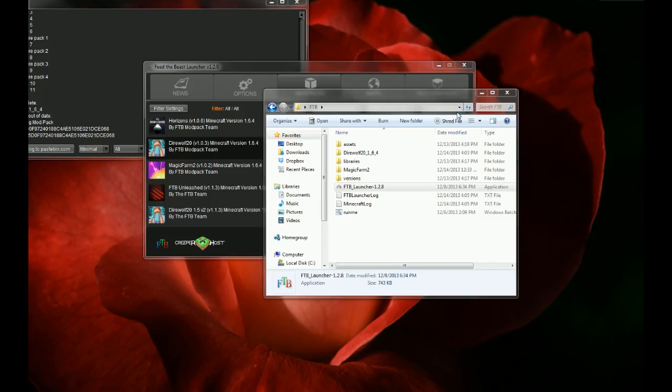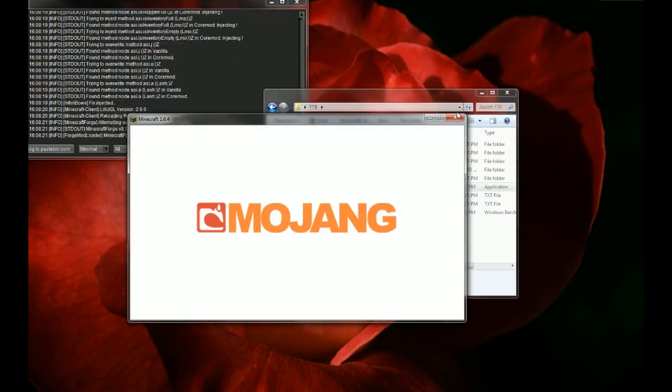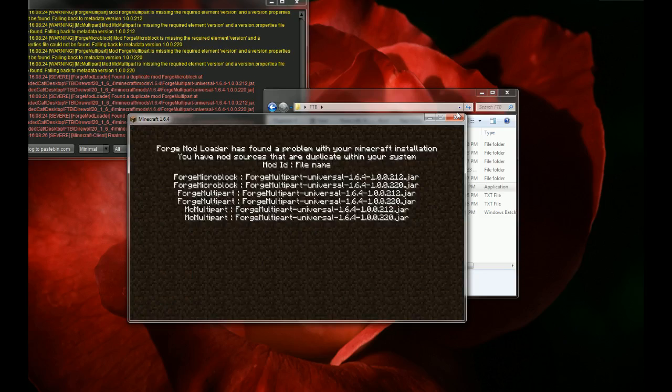Now that it's done, the launcher will close, run its processes, and lots of stuff happens - most of which means absolutely nothing to 99% of people. And then - oh my god, I have duplicate mods. How did that happen?